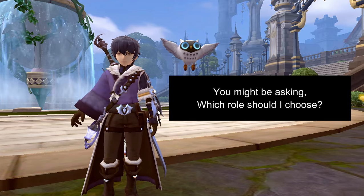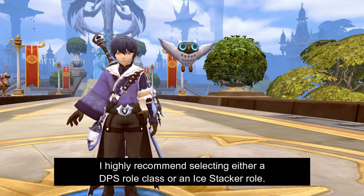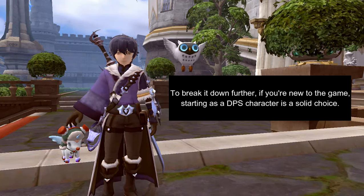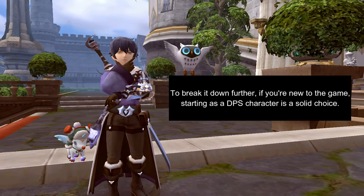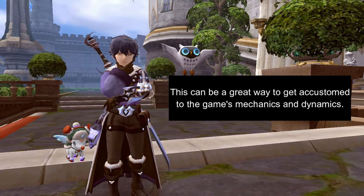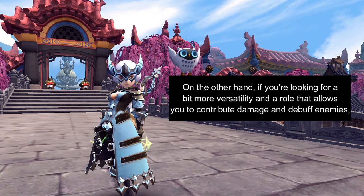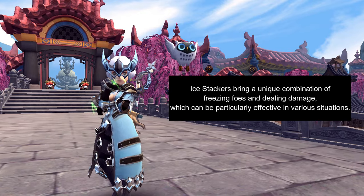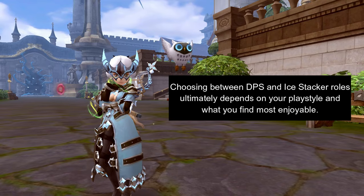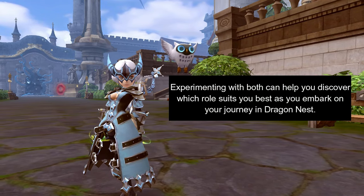Now that you know the three main roles in Dragon Nest, you might be asking which role you should choose. For new players, I highly recommend selecting either a DPS role class or an Ice Stacker role. The Ice Stacker role is particularly appealing for beginners because it combines both DPS and debuffing capabilities through its Ice Stacking abilities. Starting as a DPS character is a solid choice — DPS characters are relatively straightforward to play, focusing on dealing damage quickly, which is a great way to get accustomed to the game's mechanics. If you're looking for more versatility, the Ice Stacker role allows you to contribute damage and debuff enemies. Choosing between DPS and Ice Stacker ultimately depends on your playstyle, and experimenting with both can help you discover which suits you best.